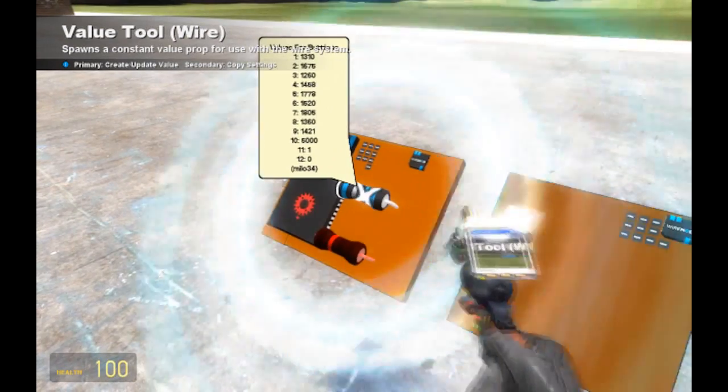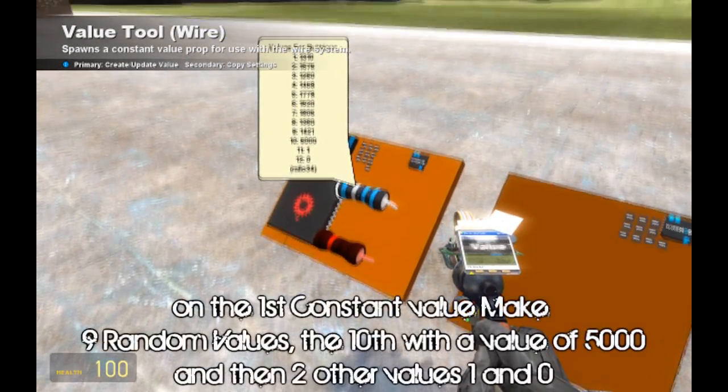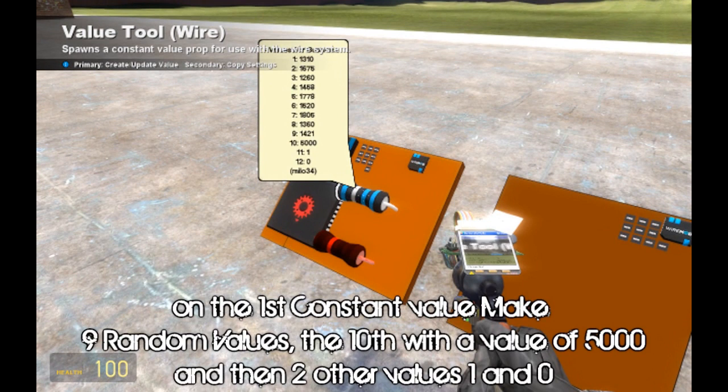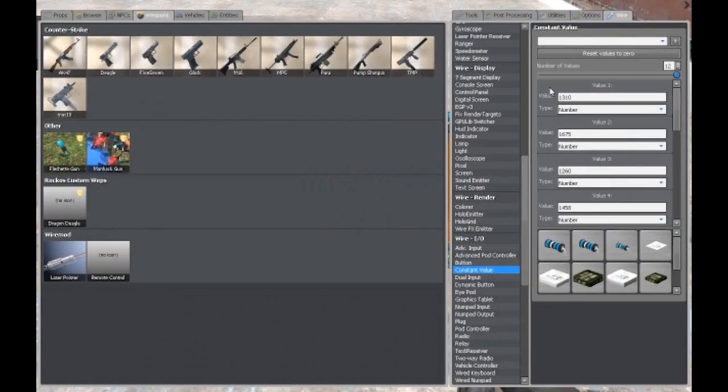I'll just duplicate the properties of this one. To duplicate the properties of a constant value chip that you've already placed, right click. These values can be whatever you want them to be — just make them random and make sure that all of the values are different. Make sure the tenth value is bigger than the rest. I suggest 5,000 just because 5,000 is a pretty baseline number. So, 5,000 — and it works.